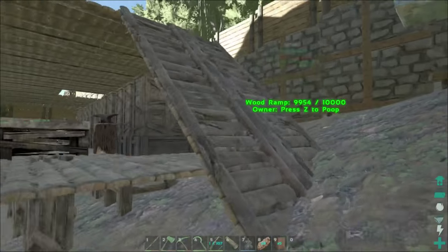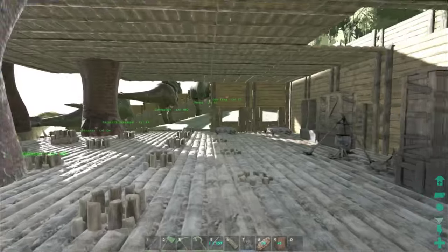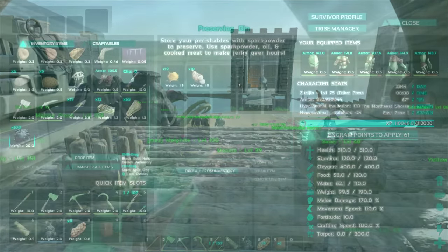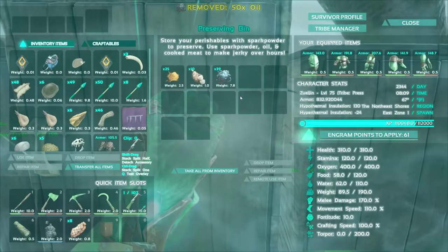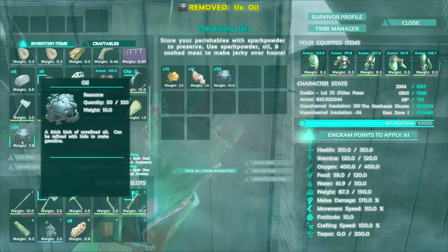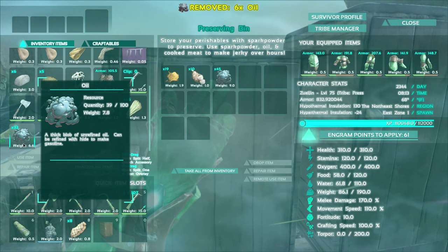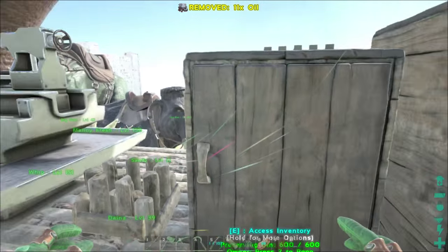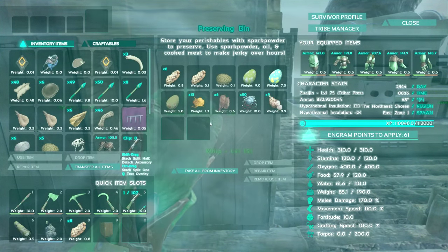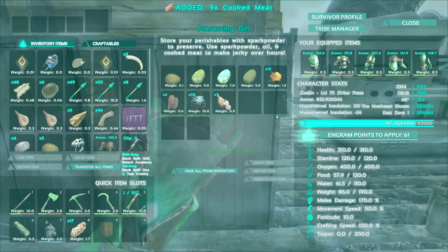We're going to need a little bit more spark powder, but we can just use that to distribute amongst them. I hate to just put this anywhere, but being that these are going to be going away real soon, I might as well. Let's just put it on the side of the fabricator if we can. All this is going to become prime meat jerky eventually, which is awesome. We'll make sure we're 50 all the way across — I think it takes five oil per prime meat jerky.